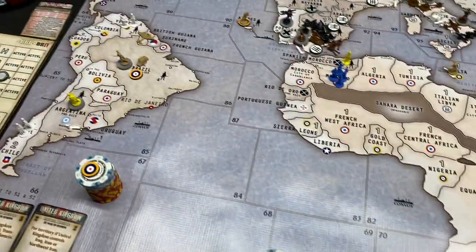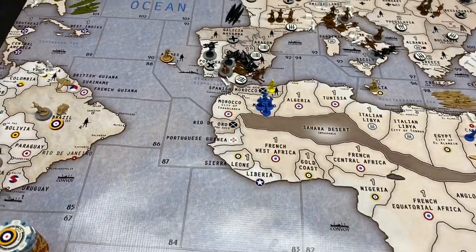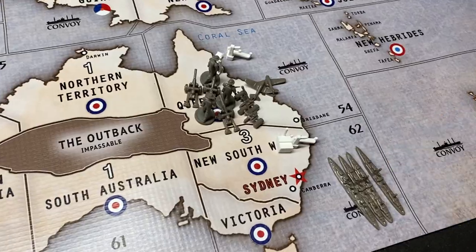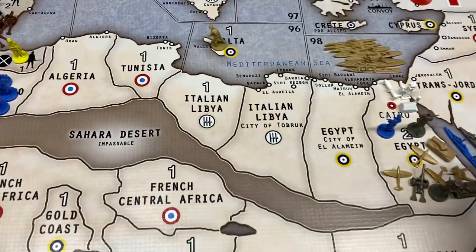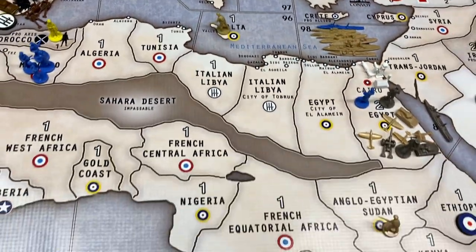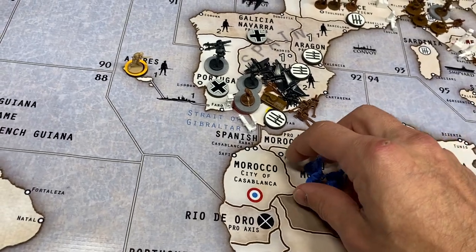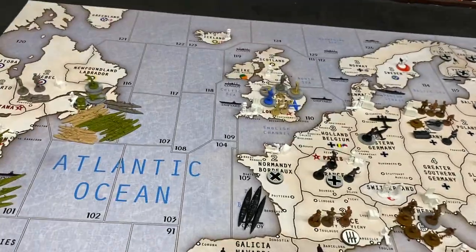Everything in Quebec stays put, London stays put. Two transports in 106 and destroyer in 62. For France: the French destroyer in 81 goes to 98, the French guy in Egypt goes to El Alamein, and the four guys in Morocco will go to Algeria. Everything else stays as it is.